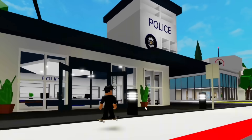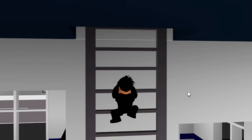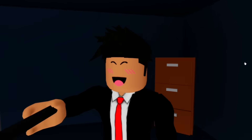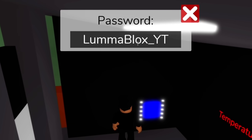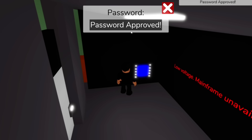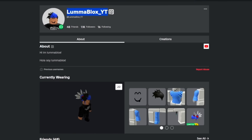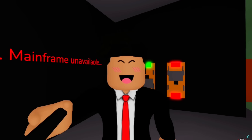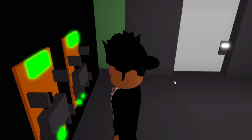One of my favorite notes actually involves the Brookhaven police station. All we need to do is go through the vent in the jail cell and walk through this wall. Here we'll find a secret key card which is used to unlock the electricity room. Once we grab this card, run over to the electricity room and type in your username as the password — it should say password approved. Now once you've typed in the password you can flick this switch, which allows you to find some extra secrets.